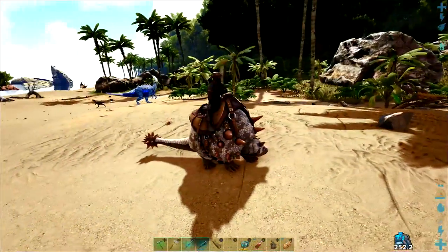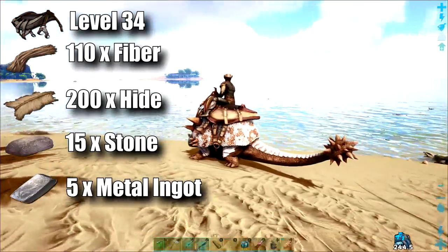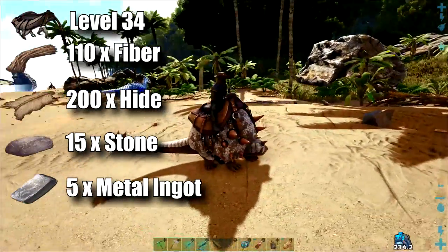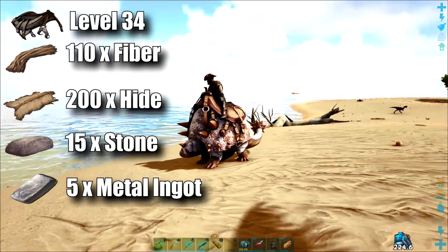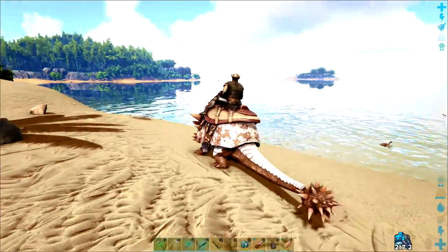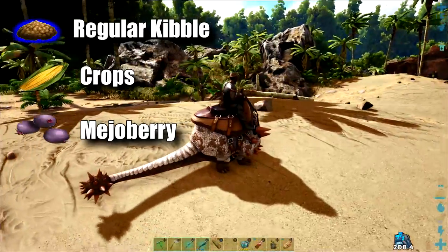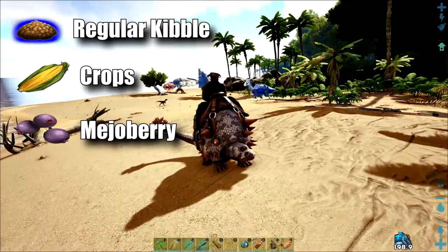The next dinosaur to make it onto my list is the Doedicurus, and the saddle for this one can be crafted at level 34. You're going to need some fiber, hide, 15 stone, and 5 metal ingots in order to craft its saddle, and you're also going to need a smithy to craft it. Its preferred kibble is regular kibble, but you can use crops or mejo berries at a pinch if you're after just getting your first one tamed.